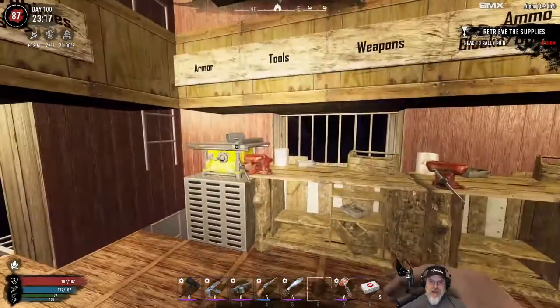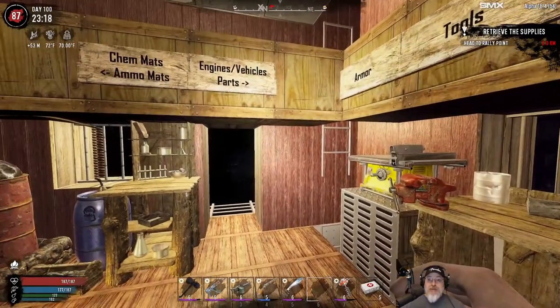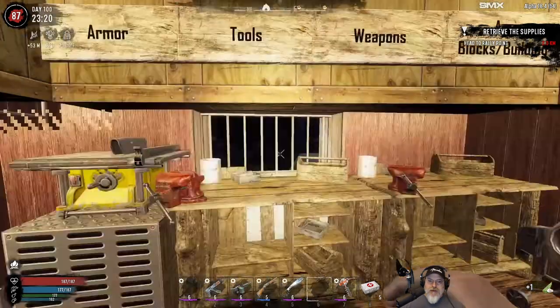It is respec time. This means we have to do two things: we've got a respec and then reallocate our points. Then we're gonna have to re-equip because we're gonna have to use light armor instead of heavy armor, and we're gonna have to change things up with our weaponry a little bit too because of the skills that we're gonna take.